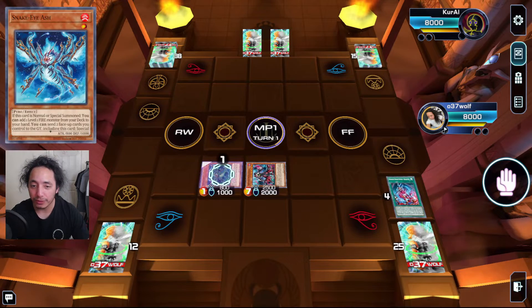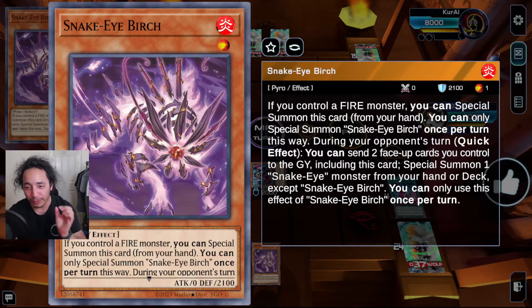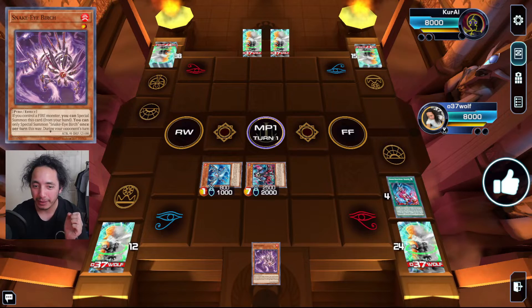Now you're going to search the purple one. Snake-Eye Birch says: if you control a Fire monster, you can special summon this card from your hand — once per turn. During your opponent's turn as a quick effect, you can send two face-up cards you control to the graveyard including this card to special summon one Snake-Eye monster from your hand or deck, except Snake-Eye Birch. These would be so cool if they could also summon from the graveyard, because you're going to be utilizing their boss monster and it ends up there.